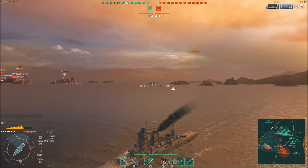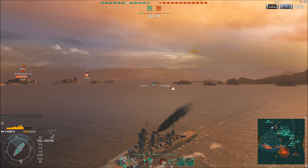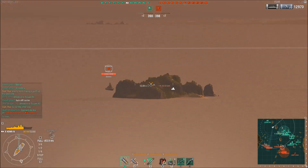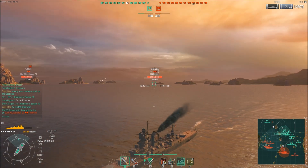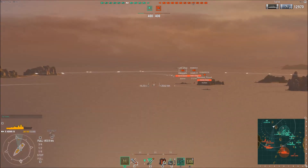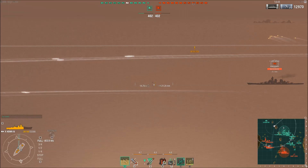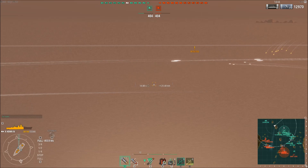I continue to run for cover behind this island. The enemy carrier's planes have pulled away, so if I stop firing, I should drop off detectability — and that is the case. If you find yourself in this exact kind of situation, the best thing you can do: stop firing, drop off detectability, use your concealment as a cruiser or destroyer, and run for the safety of your friendly ships so you're not the only target. And if at all possible, get behind some cover before opening up again.